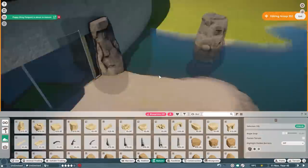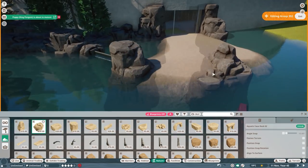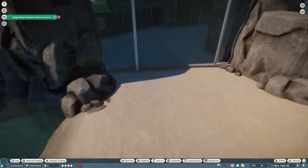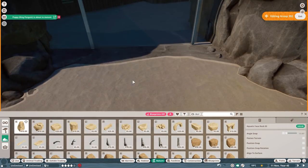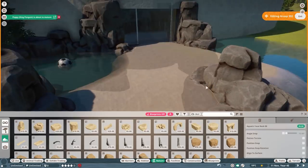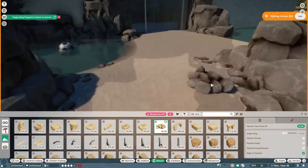Thank you all so much again for all the suggestions for inspiration for this habitat — I really appreciate it. Let me know in the comments what you think of this first part of the outdoor sea lion habitat. Leave a like if you enjoyed and if you find this video inspiring for your own builds. Don't forget to check out my second YouTube channel The Lady Gamer, and subscribe to both channels if you haven't already. Thank you so much for watching — see you in the next one!